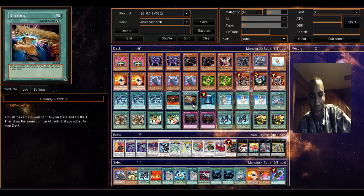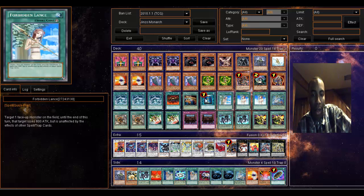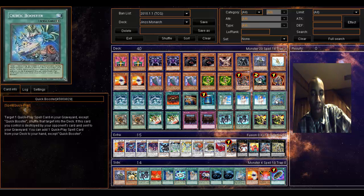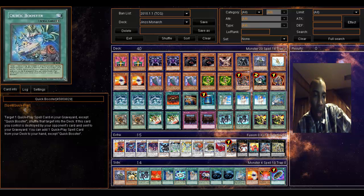Three Stormforth. March of the Monarchs: any tribute summoned monster cannot be targeted or destroyed by card effects — good card. Reload is very optional, I'm not sure why I have it; I could put something else like Enemy Controller. I sometimes get a bad hand with too many Forbidden Lances. Book of Moon, Lance, Chalice to stop monster effects. Lance to protect me from traps. Quick Booster since I'm running a lot of quick plays and only two Royal Decree.